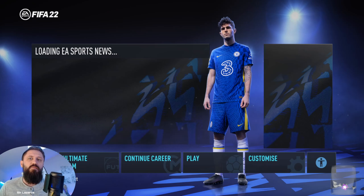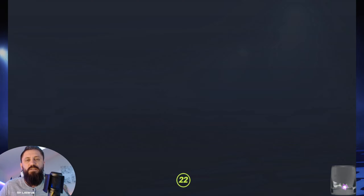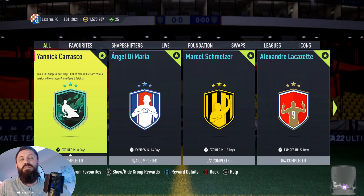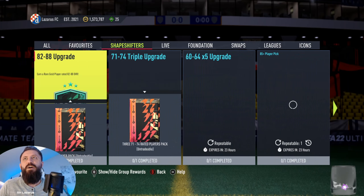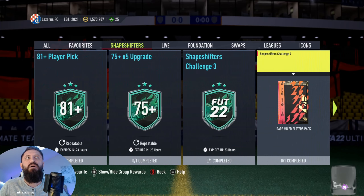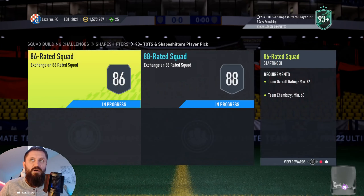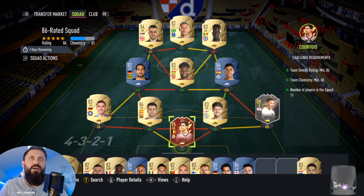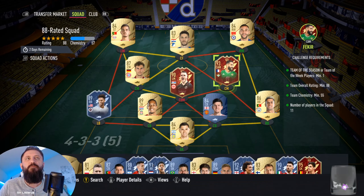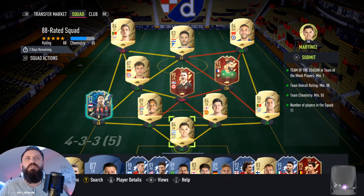Welcome to another video. This is going to be me pulling a 93-plus shapeshifter or Team of the Season player pick — one out of four. I did these kinds of videos before but most of them I didn't post because of what I got. Today I'm going to post whatever I get. I'm going to finish it — why not. I might get Courtois or Fakir in return. Either way, let's just do it.